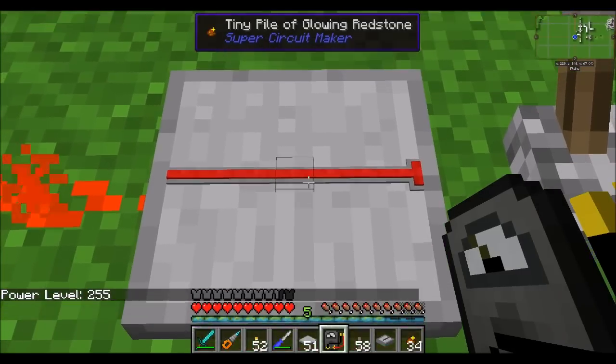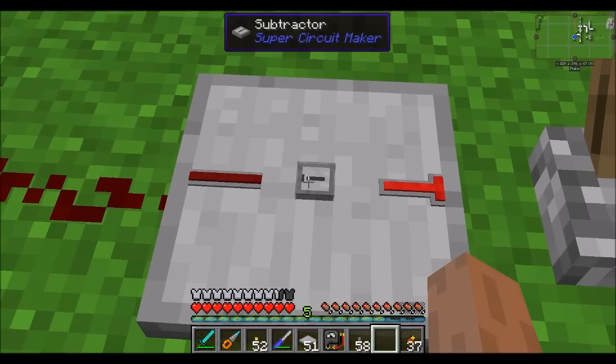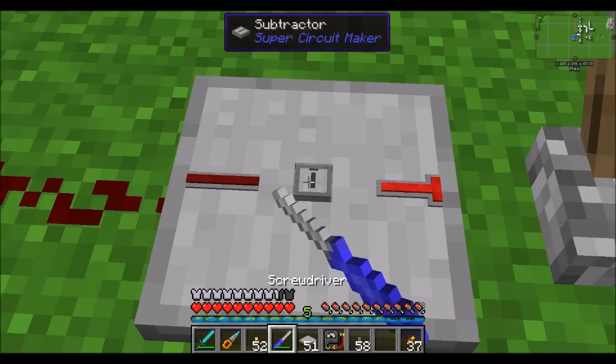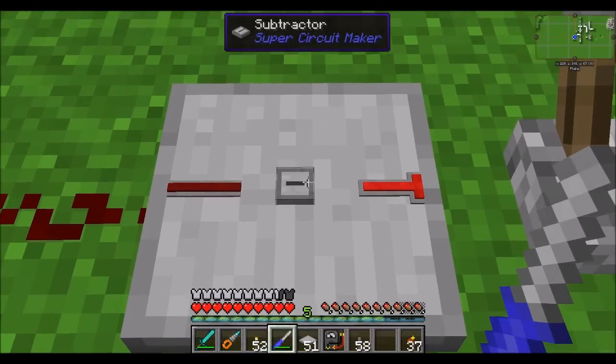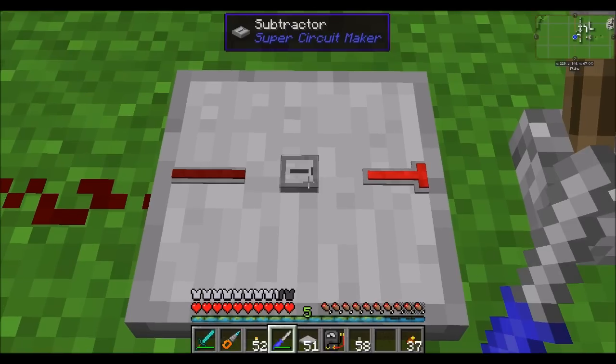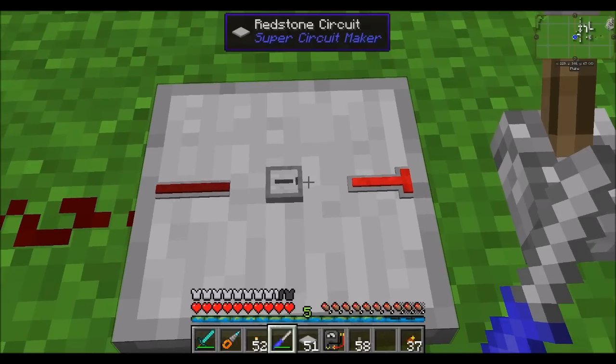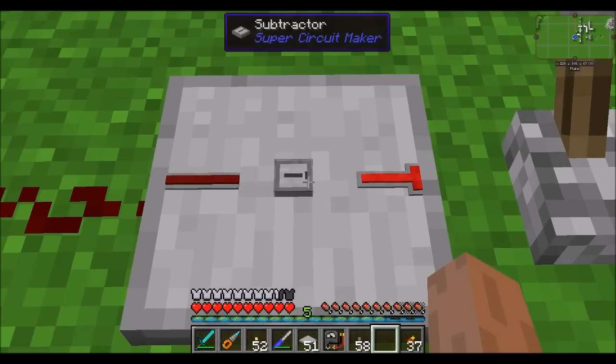Let's take a look at what we can do with this — specifically, we can do some functions. Let's look first at the subtractor, because that's easiest to demonstrate. When you rotate this, you'll notice that there's a little line. That's the line that should line up with the larger of the two numbers when you're subtracting. Unlike addition where 10 plus 5 is the same as 5 plus 10, subtraction matters — 10 minus 5 is a totally different number than 5 minus 10. So the larger number, the left-hand side of the equation, is where you want to put this.